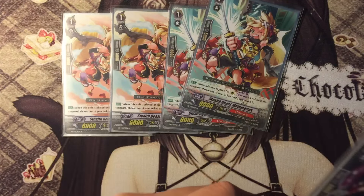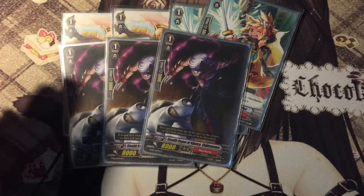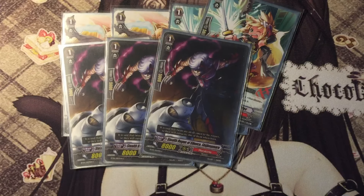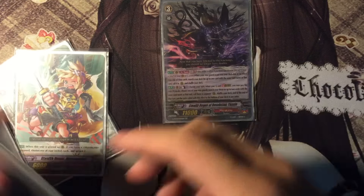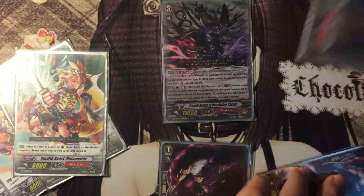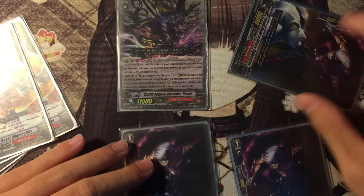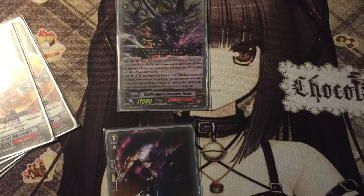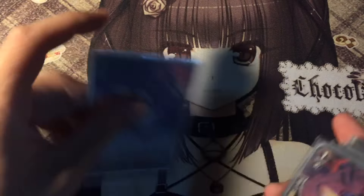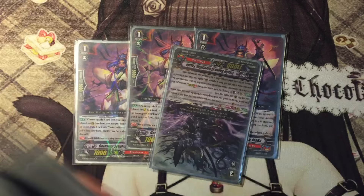Another Grade 1 we play is the Galatine Twin. He's just a vanilla attacker. The cool thing is when you stride, you can just duplicate him — get one free column which is just 16k — and at end of turn it goes back anyway. So that's just a free 16k column attack. Next we have 3 Stride Helpers — basically discard for stride and search your deck for Grade 3 if you need it.